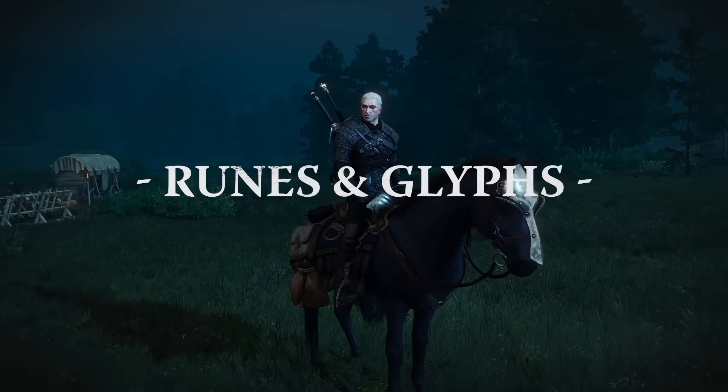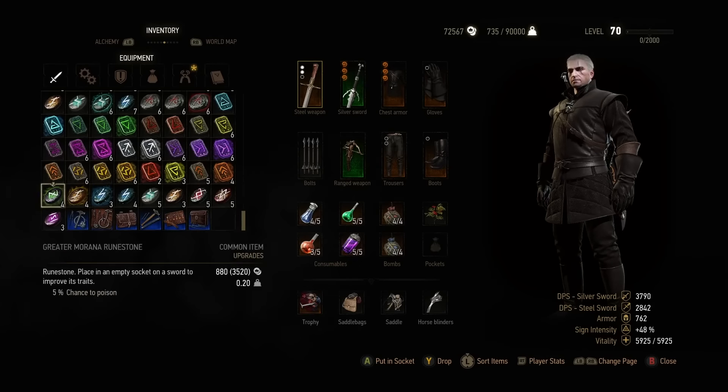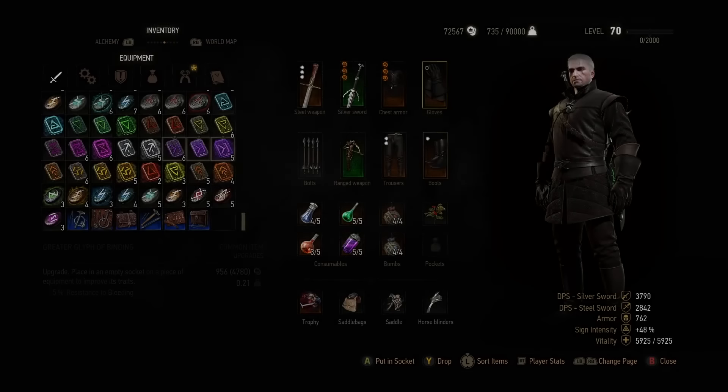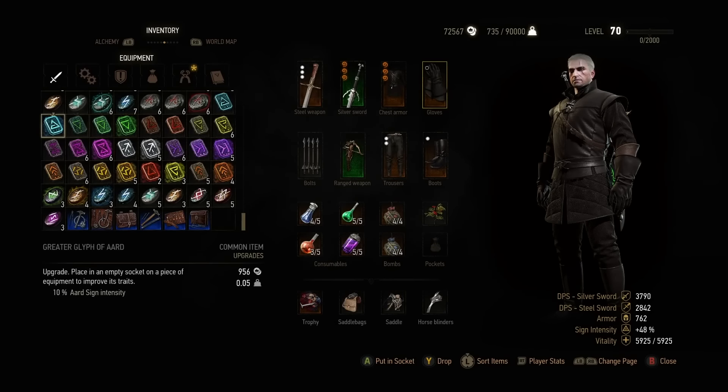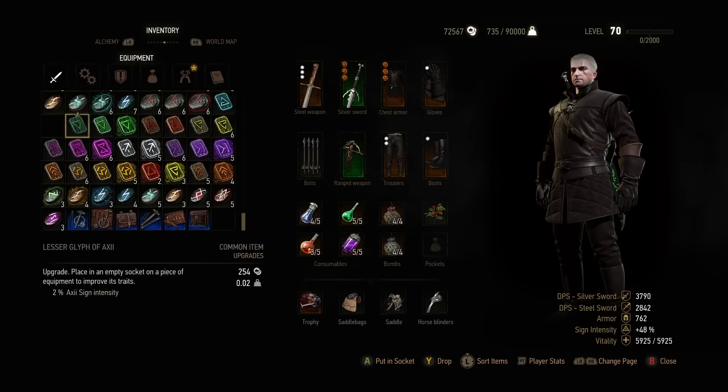Runes and glyphs. Runes are placed in weapons with open slots, adding a bonus to your attacks such as stagger, burning, or bleeding. Glyphs are placed in armor with open slots, providing bonuses such as increase to sign intensity or even vitality regeneration.